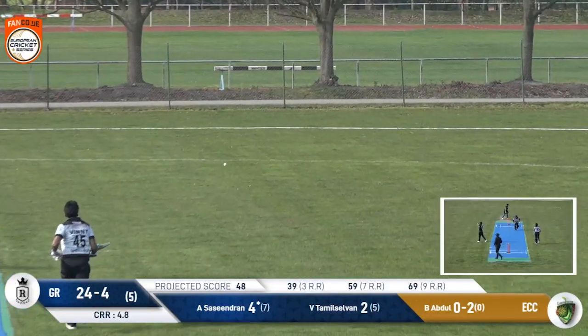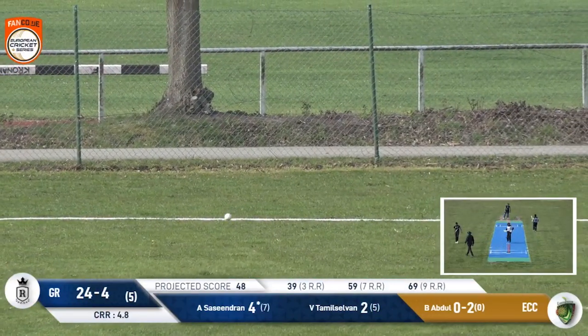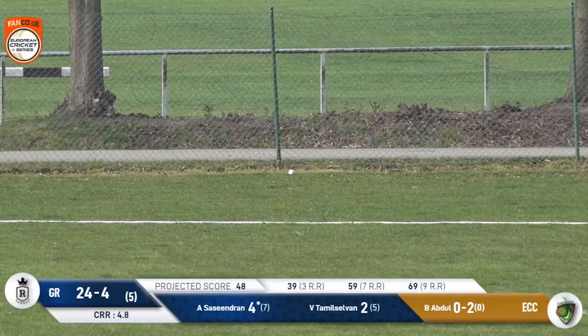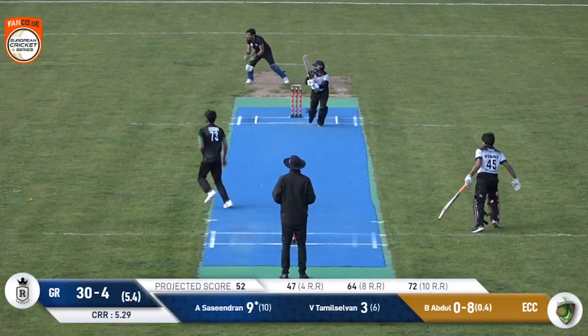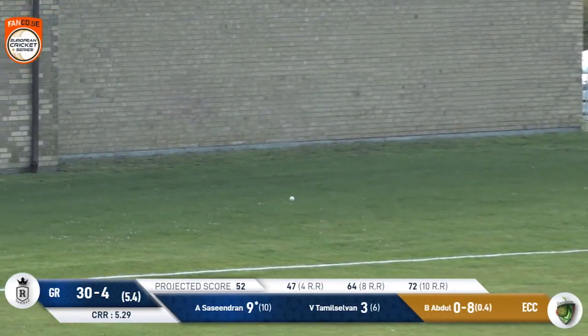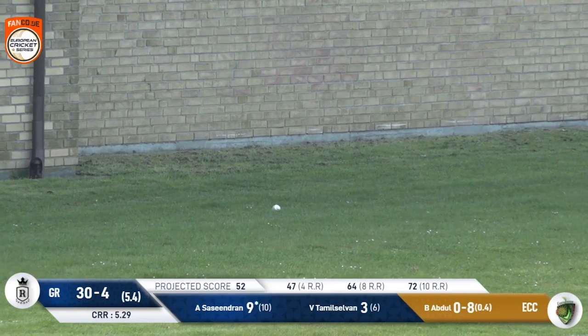The first ball of an over — that one's a much better length ball. Unfortunately for the bowler, the inside edge has flown away from the fine leg boundary. It's poked through the offside, found the gap between backward point and forward of point. That's a much-needed boundary.